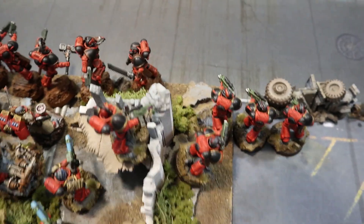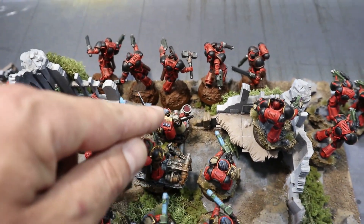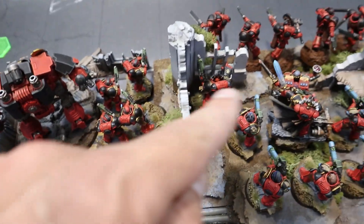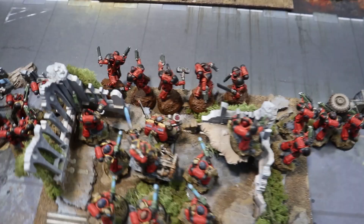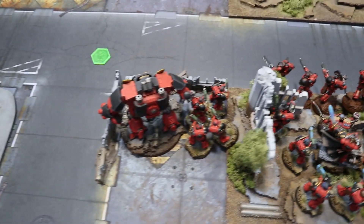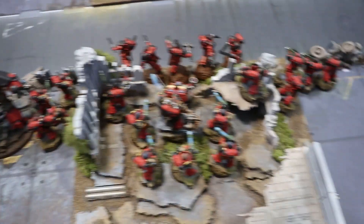Deployment: on the right I've got two attack bikes hidden in cover. Coming across we've got an intercessor squad, then up front the assault intercessors. Behind them are the two characters - the Captain and Chief Apothecary - then the Hellblasters, and then the other five-man intercessor unit. We've got a healing bubble going on there. The Redemptor Dreadnought is on the far left with another attack bike. I've paid a command point to put the two Furiosos in strategic reserves, and the Death Company will be coming down via jump pack.